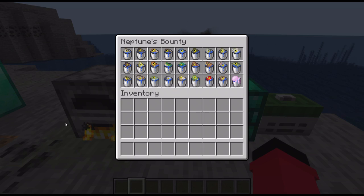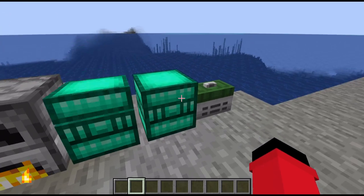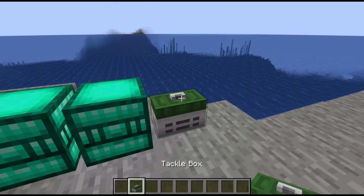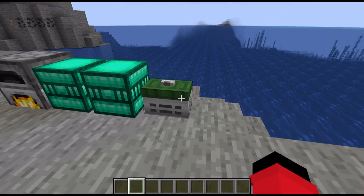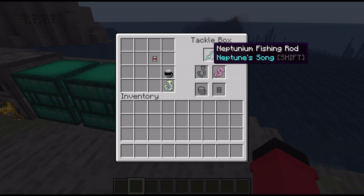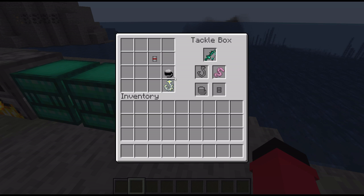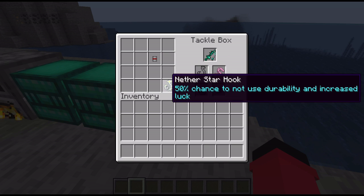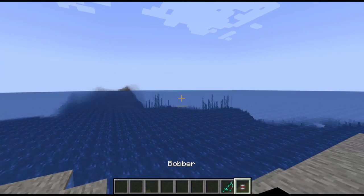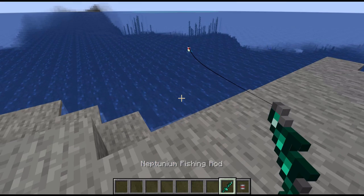I didn't know this mod had mobs, but it does. I thought they were just sprites, but no, they're actual creatures. So, first of all, starting with the tackle box. This thing is basically your everything box for your fishing rod. It has these slots where you can put in your fishing line, and I've taken the best one. A bobber, and basically it equips all of that onto your fishing hook, and you can fish away.